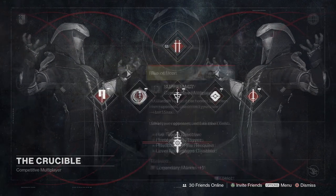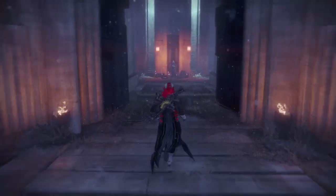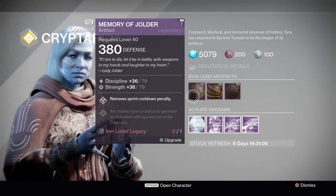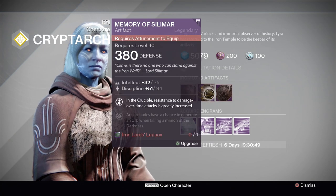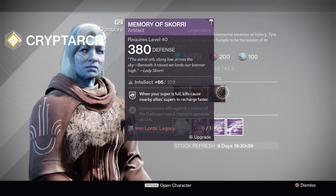Moving on to the other Crucible playlists, we have Control, Supremacy, Elimination, Salvage, and Rumble. Head over to the Iron Temple to see Tyra Karn and what artifacts she has for us this week. We have the Memory of Silimar with a Discipline and Strength roll — removes your Sprint Cooldown penalty, really good roll around 95 to 97 percent. We also have the Memory of Silomar with an Intellect and Discipline roll — in the Crucible, resistance to damage over time attacks is greatly increased. And last, the Memory of Skorri with a straight Intellect roll — when your super is full, kills cause nearby ally supers to recharge faster.